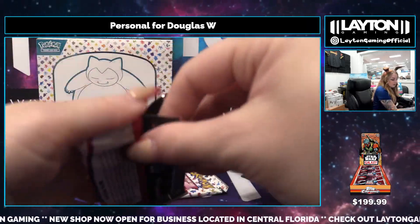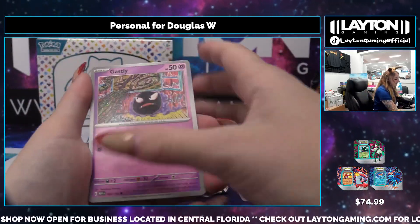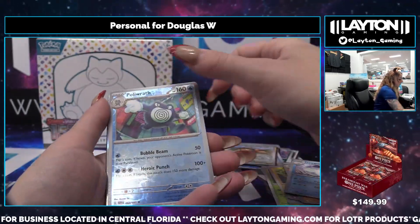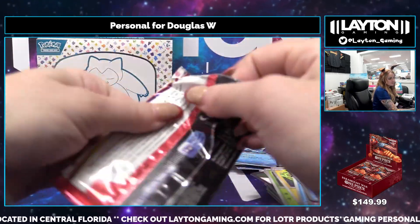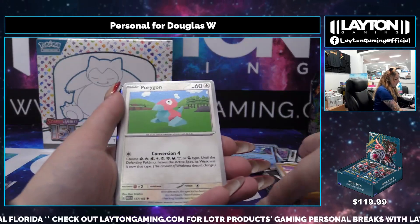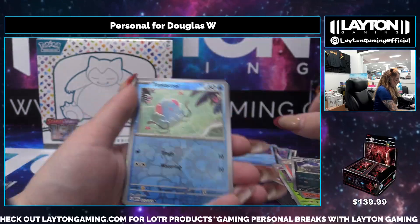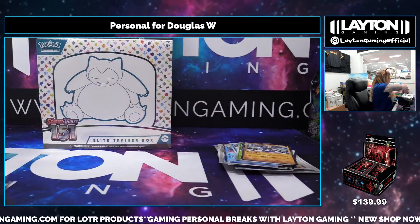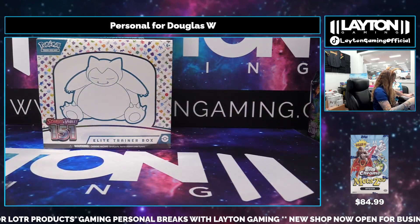Two packs to go. Gastly, Ares, Slowbro and Machoke, Dodrio, Poliwrath, and Vaporeon. Last pack magic — it's going to be Machop, Porygon, Pinnacle, Weedle, Machamp. I'm going to end on that Machamp. We still have two ETBs to go. Let's see what else we can find for you.